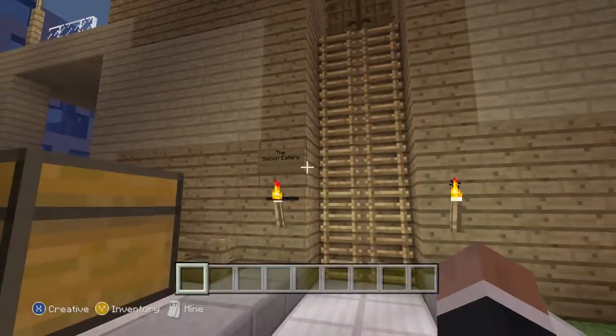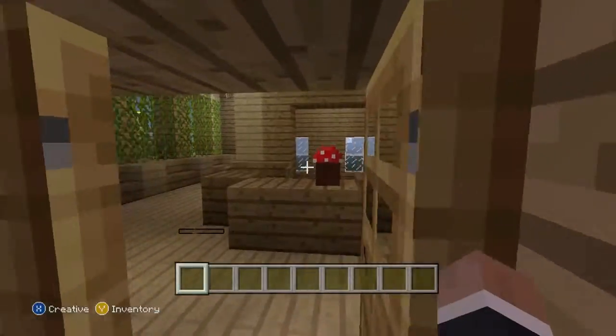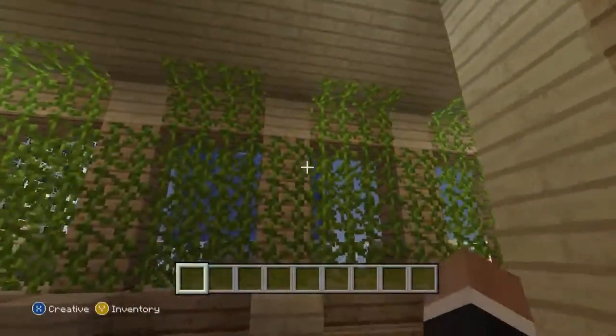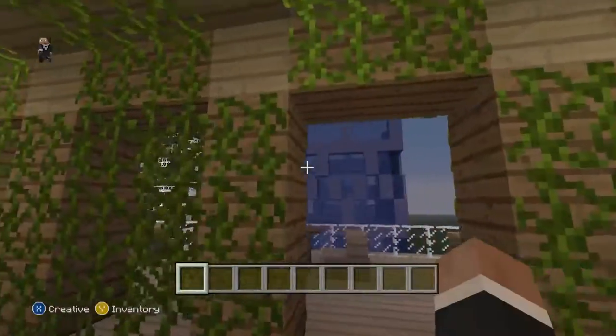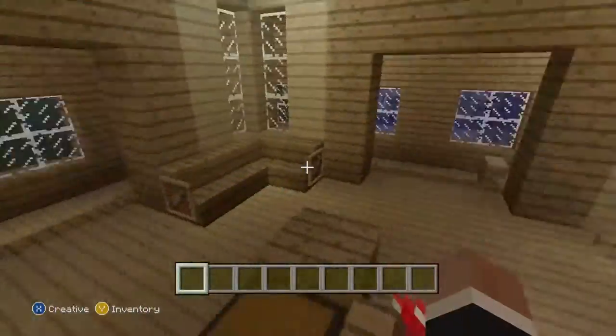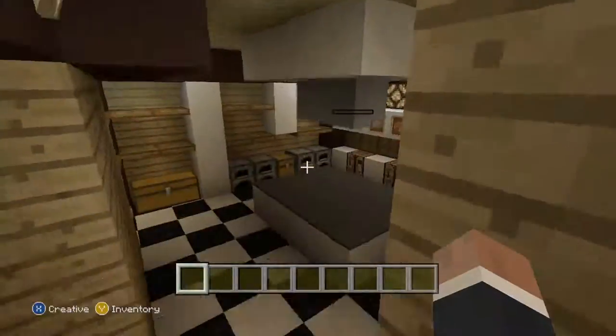Now this over here is the Salmon Eatery — a little classic that we have in multiple worlds. My sister built it; she loves this place so she had to put it in this world. I love it too, it's really cool, but you always gotta trim these vines. And the kitchen is down there — let's get a good look inside the kitchen.